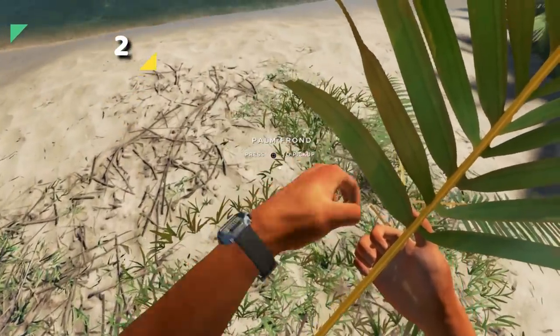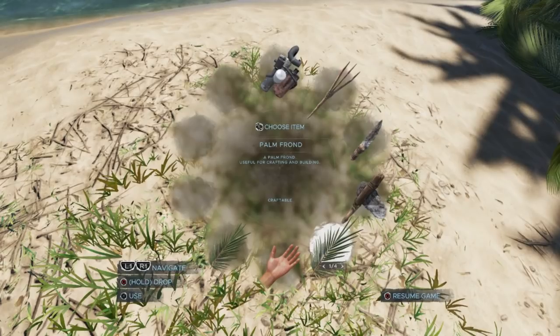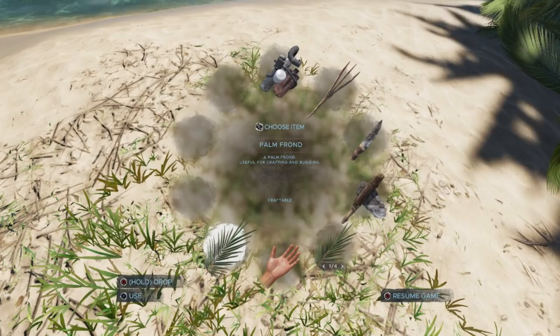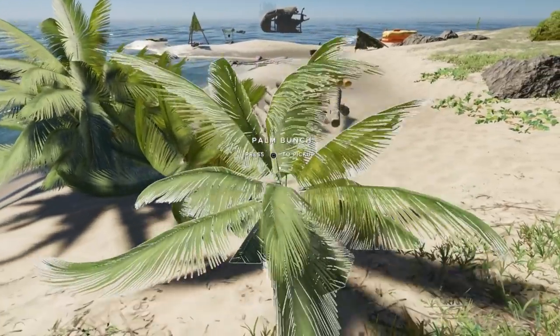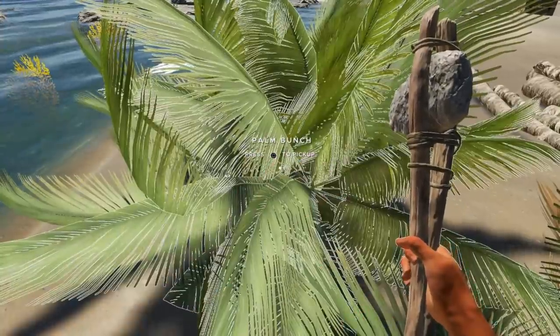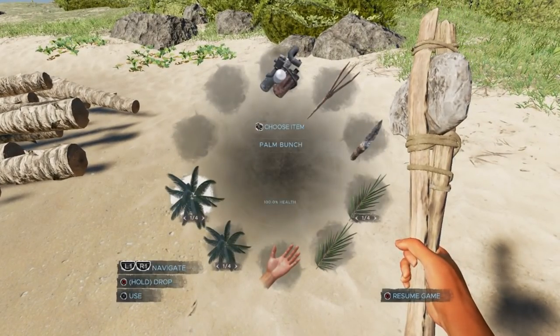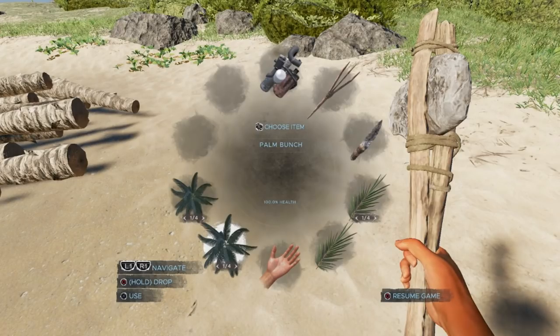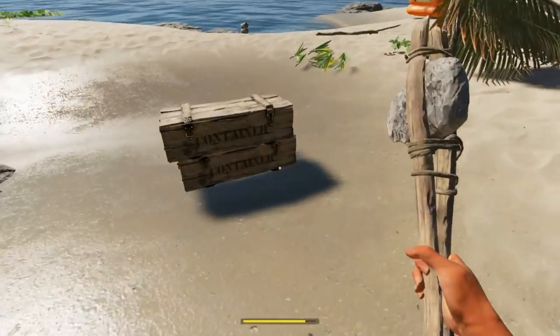Tip 2. Palm fronds. When you break up the bunch it will leave five palm fronds on the ground. You can only hold four in each inventory slot, so for each bunch you'll be taking up two inventory slots. But if you leave the bunch on, you can just pick them up like this, and you can hold four bunches in each inventory slot, essentially holding 20 palm fronds in each inventory slot, making it easier to transport or put in wood containers.